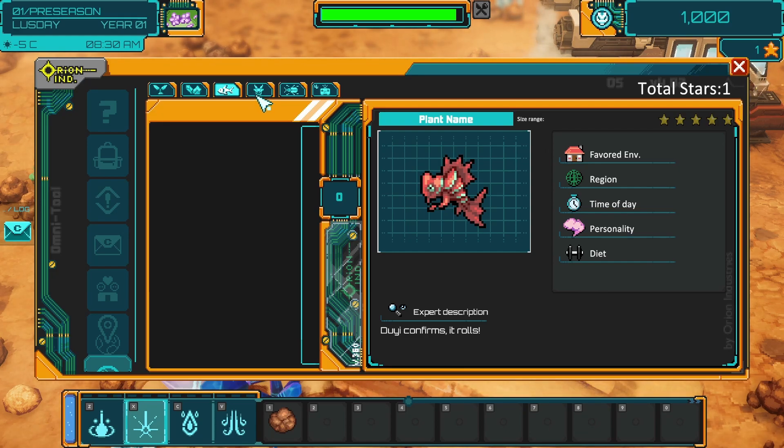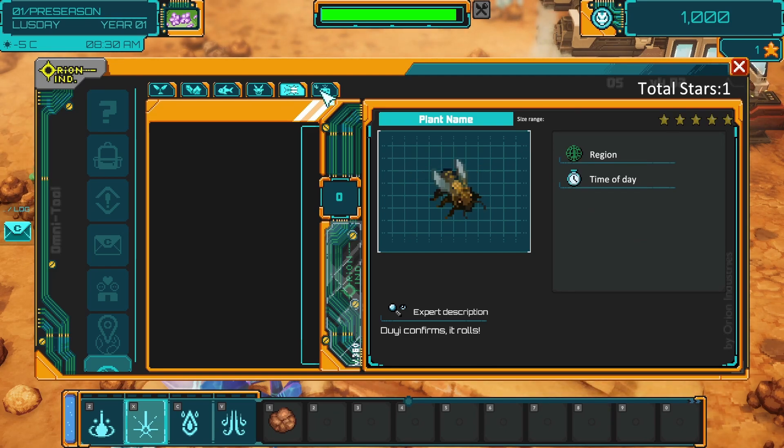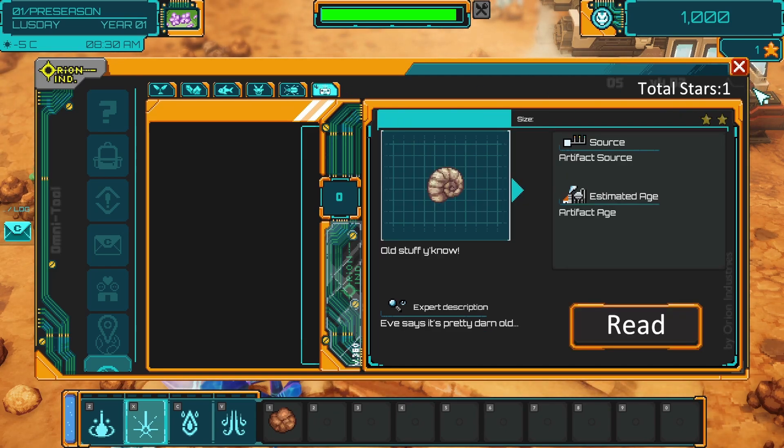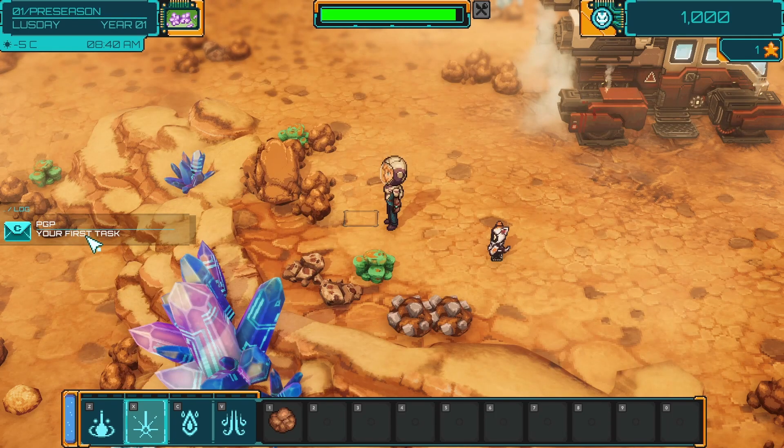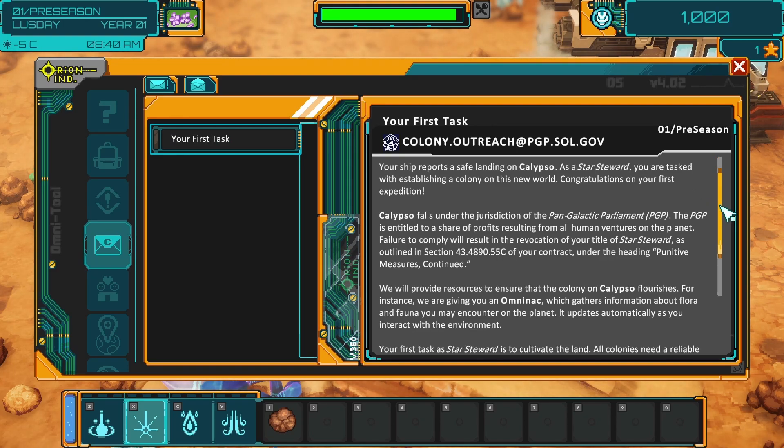A plant? That looks more like a fish. Oh, it is a fish! The cows are cute. How do I open my log? Dear Ship Steward - your ship reports a safe landing. I wouldn't call it safe. On Calypso.